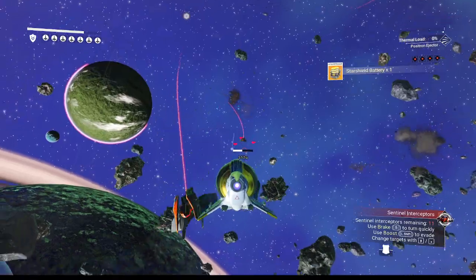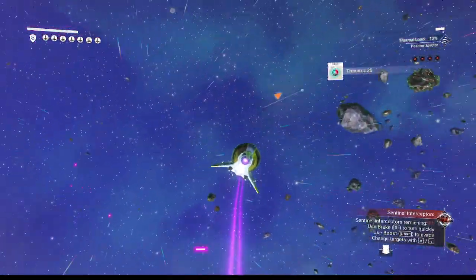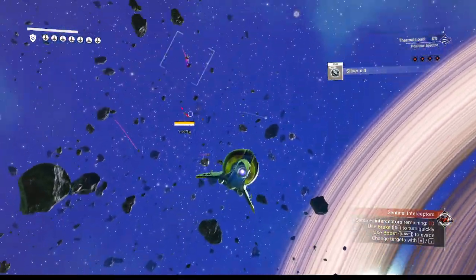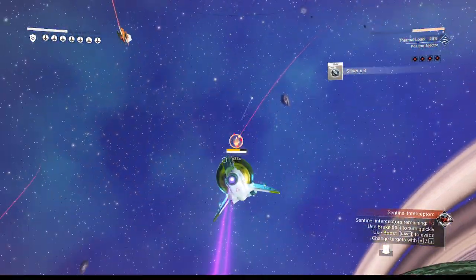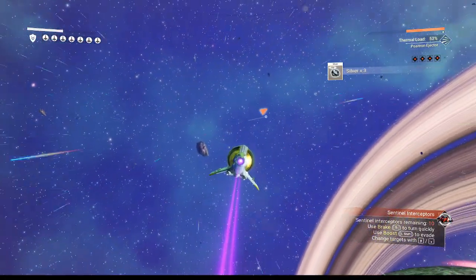I am on regular normal mode settings here. So the damage that we're taking is just with three S-class modules and the C-class... Who are all those guys? Why do we have ten guys to take down? That's more than we had before. I guess the space station is more serious.